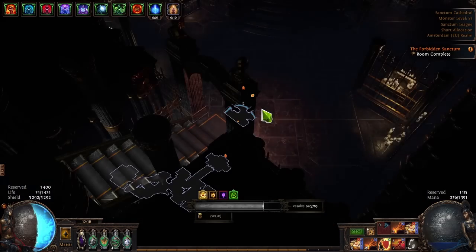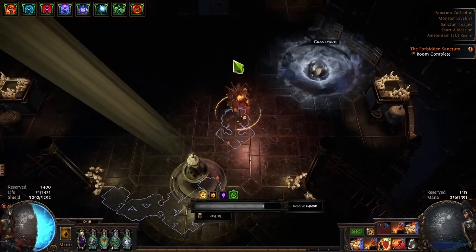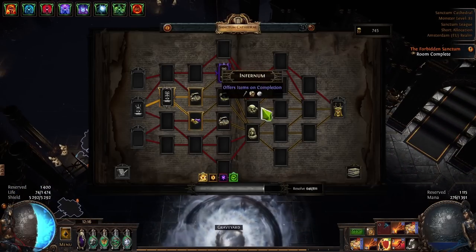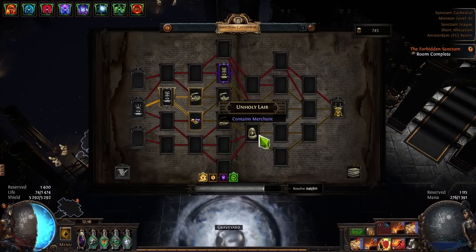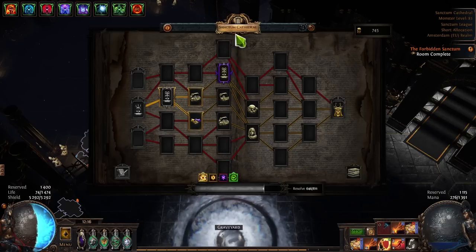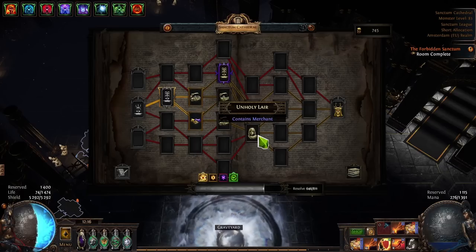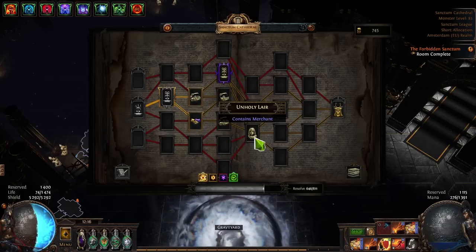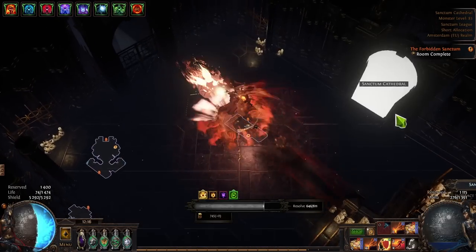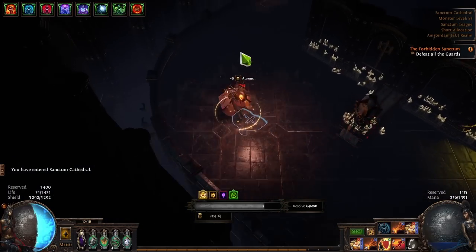Another fountain gives us 646 resolve. There's a merchant ahead with exalted orbs but I'm running sanctums mainly for relics and unique items. I'll go pact into major treasure into merchant — great pathing with three roads out of the merchant for flexibility.